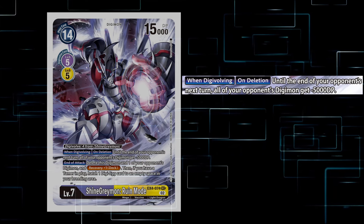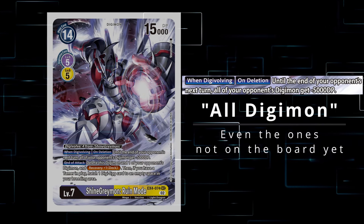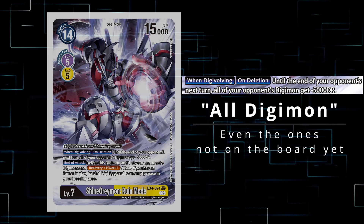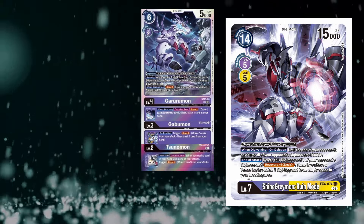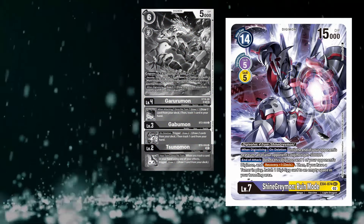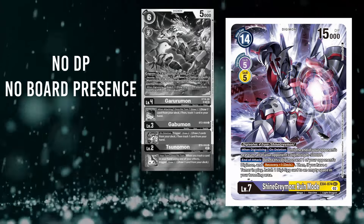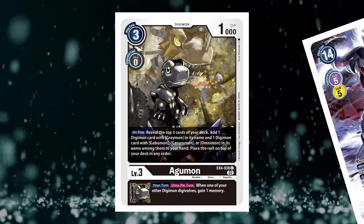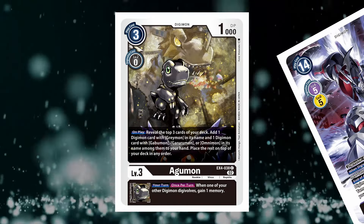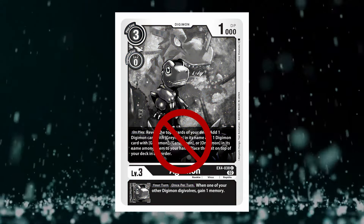ShineGreymon Ruin Mode is infamous for putting a minus 5k blanket down and becoming a floodgate that affects the entire opponent's side of the board with its on-digivolving and on-deletion effects. If you were to push out a Digimon that had 5k or less DP, it would die instantly after the game recognizes that it has entered the field and the minus 5k DP blanket has reduced its DP to zero, deleting it by game rule before anything can happen. This also actually applies to on-play Digimon as well — they do hit the field, but just like moving out of raising, the game's state check occurs first, preventing the on-play from firing due to the body being removed prior to the effect trigger.